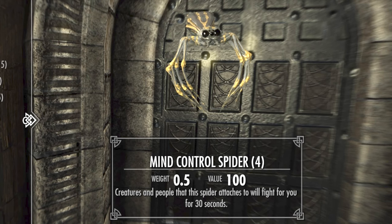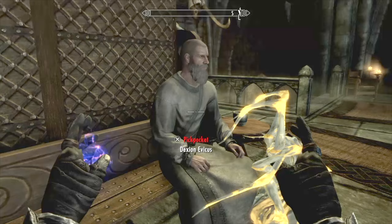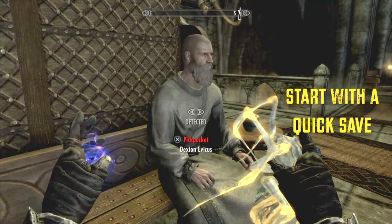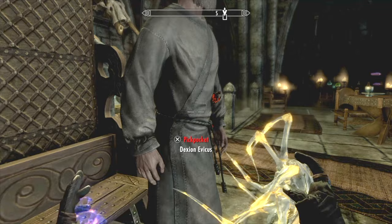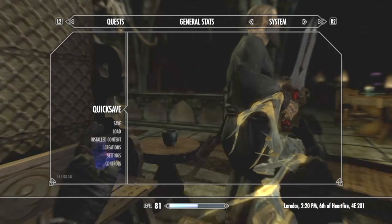I'm going to be using the mind control spider, which you create via spider crafting in White Ridge Barrow. As you've seen in previous videos on how to do this glitch, after getting the moth priest to the castle, get him alone and start with a quick save because it's going to take a few tries probably.